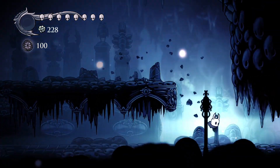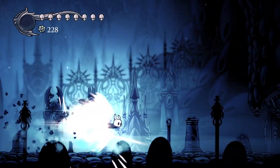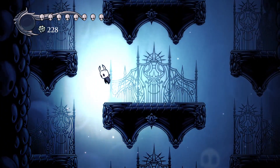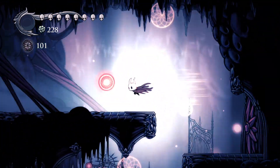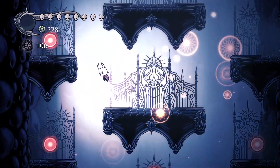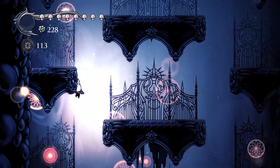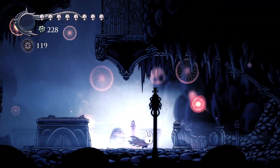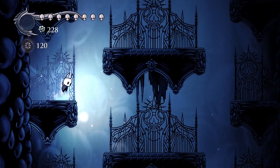Once his HP gets low, he'll summon two more nails and do the same thing with them. You can bum rush him pretty easily. Once you get the dream nail, you can dream nail these stumps or little trees and they emit essence or dream particles which you collect. If you have enough — around 2,400 — you can get the true ending. You need to get the awoken dream nail, and then you're able to reach the true ending of the game.